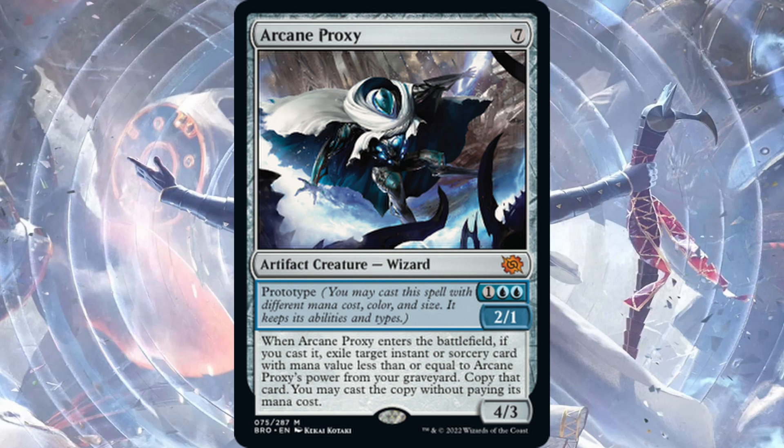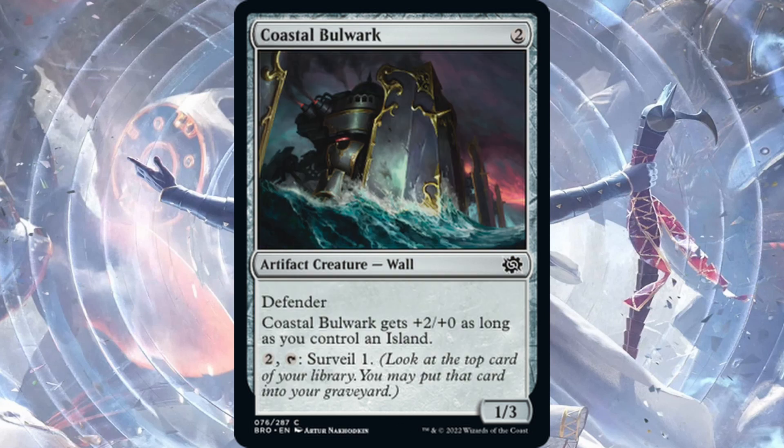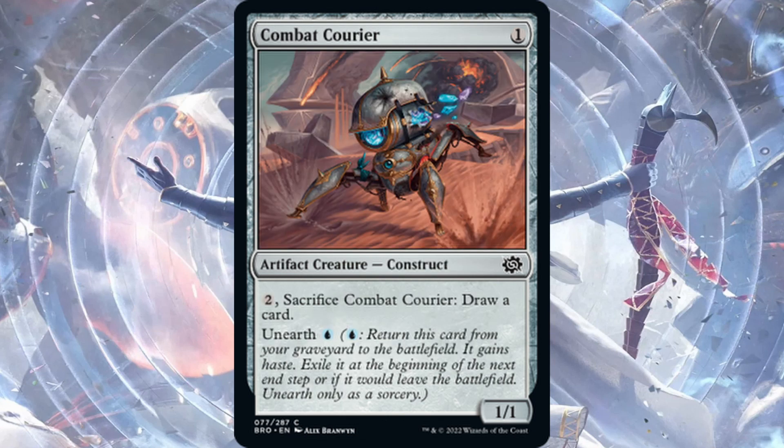Coastal Bulwark — two generic mana for a 1/3 Defender. It has +2/+0 as long as you control an island, so effectively a 3/3 Defender. You can also tap two generic mana and tap it to Surveil 1. Seems fine in limited — not constructed playable.